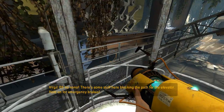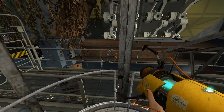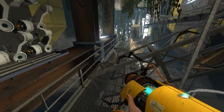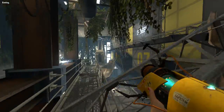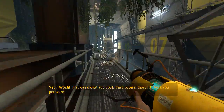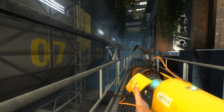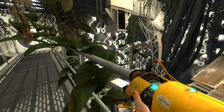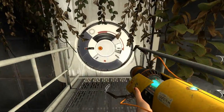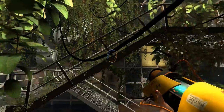There's some stuff here blocking the path for the elevator. Hold on for emergency brakes! Just climb on out of here and let's get moving. Oh yeah — why did he say GLaDOS earlier but he said 'her' now? That's weird. He totally said GLaDOS's name earlier but he didn't say it this time, he said 'her.' I just find that a bit odd.